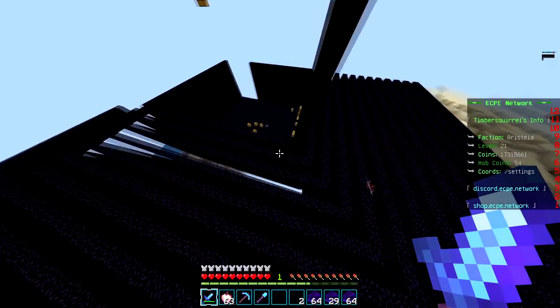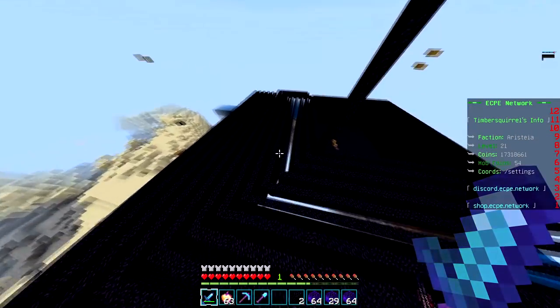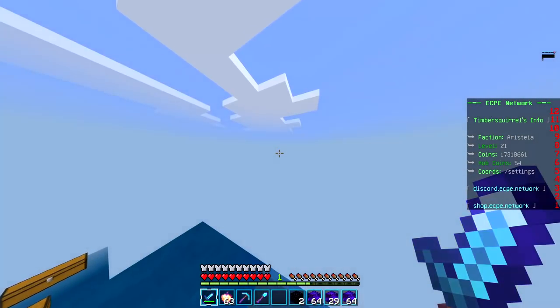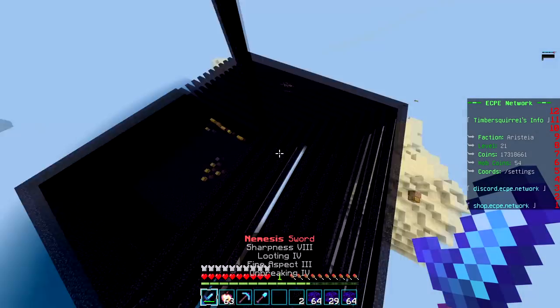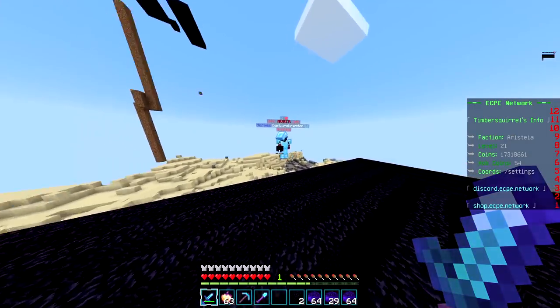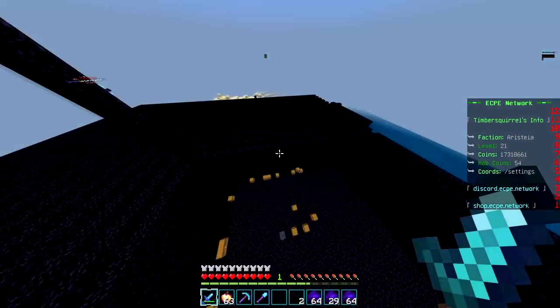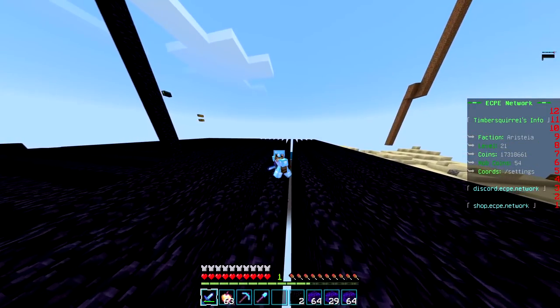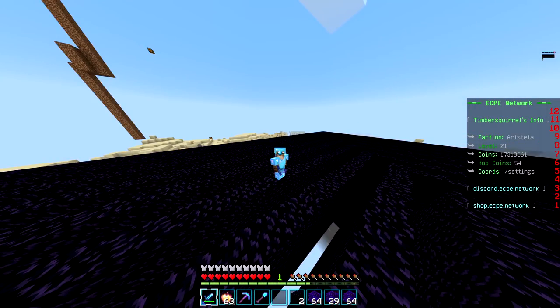So where I'm at right now is our faction base. Currently, these are all of the walls that we have in place. We do have a corner claim — we've got a wall right here as well as right here. We are eventually going to be filling in all of these walls with obsidian. We have a couple of people already working on it. I probably did like 5% of everything we did for this base. I wasn't really able to be active too much for the past few days, and that's when we started working on this base.